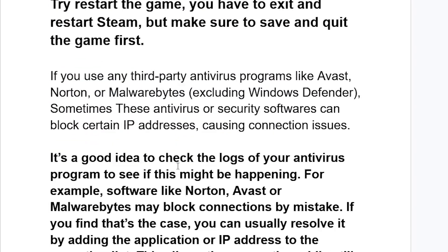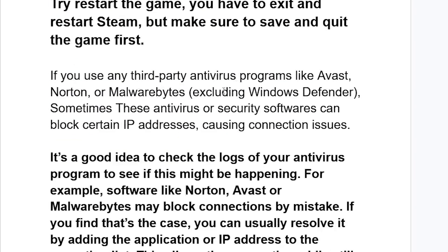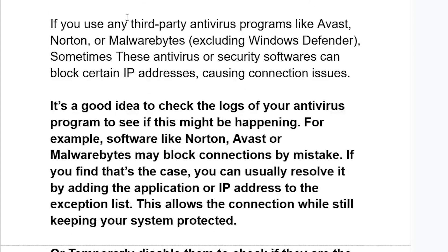There have been lots of reports that antivirus programs can sometimes block connections. If you use any third-party antivirus programs like Avast, Norton, or Malwarebytes — excluding Windows Defender — these antivirus or security softwares can block certain IP addresses, causing connection issues. It's a good idea to check the logs of your antivirus program to see if this might be happening.